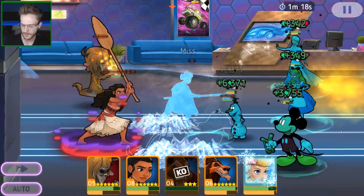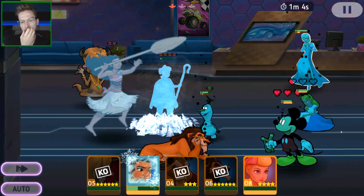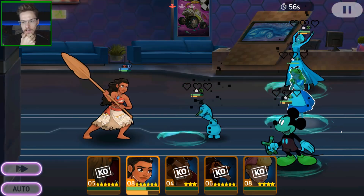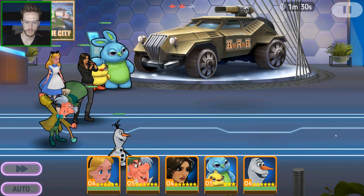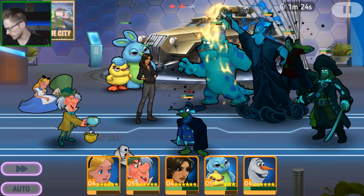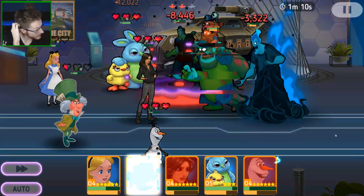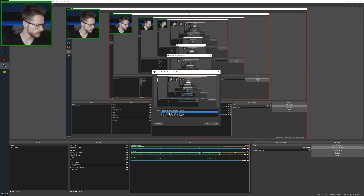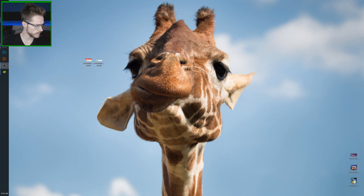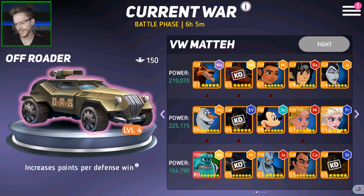I was probably massively overpowered for this one. They kept Beast frozen so she couldn't use her spin move. Oh, that's embarrassing. What is my cat doing? Come on — we literally did no damage then. No damage at all. That is terrible. Pretend you never saw that — oh my god, that is horrific.